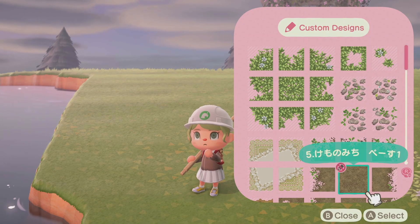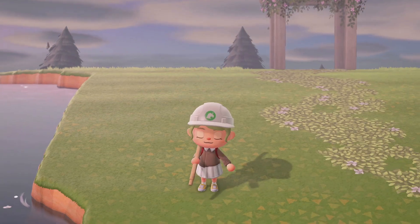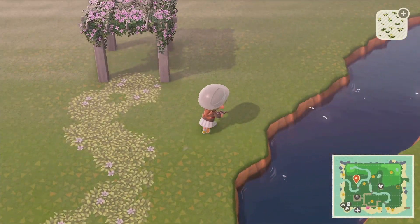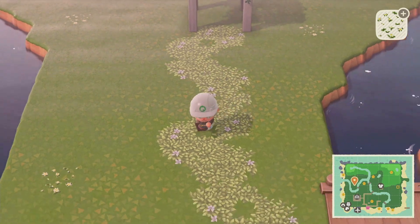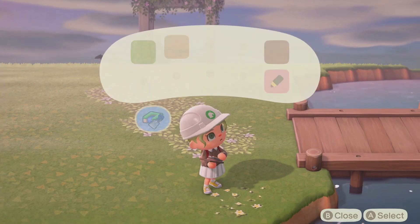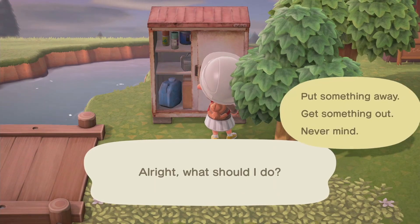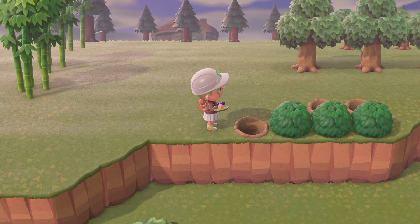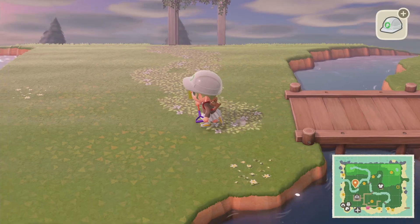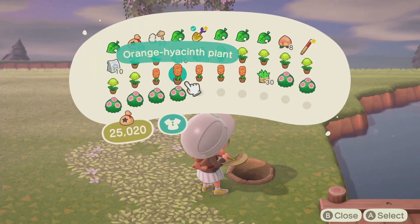Before I plant the flowers, let me grab some design codes — maybe I can use some of them in certain areas so not everything is covered with flowers. I also want to grab some weeds because I want to have some weeds as well. I just decided to add some bushes too, so I picked up some bushes.